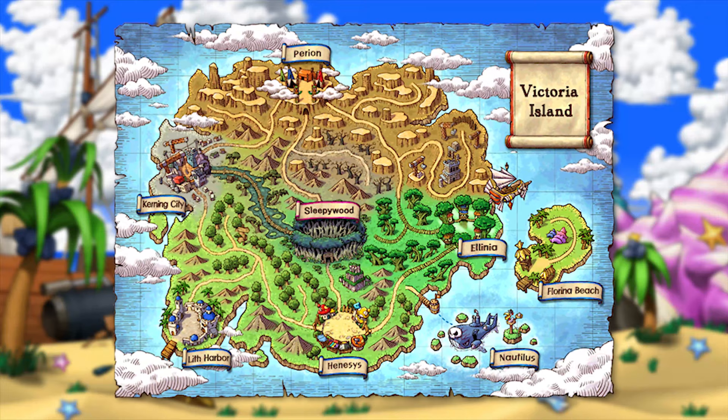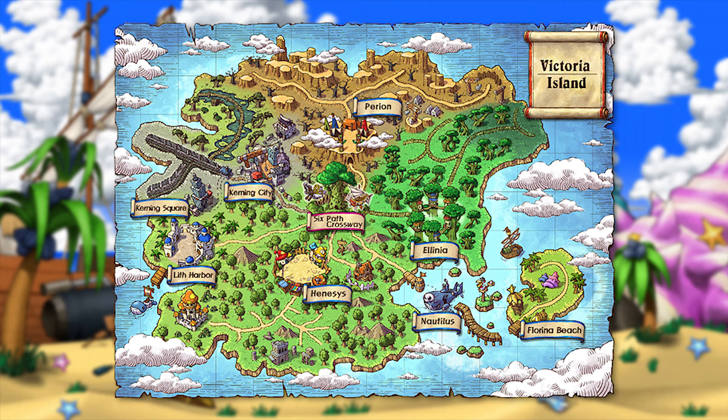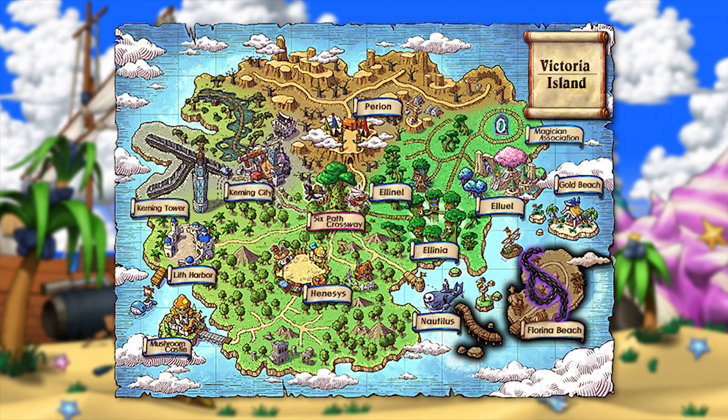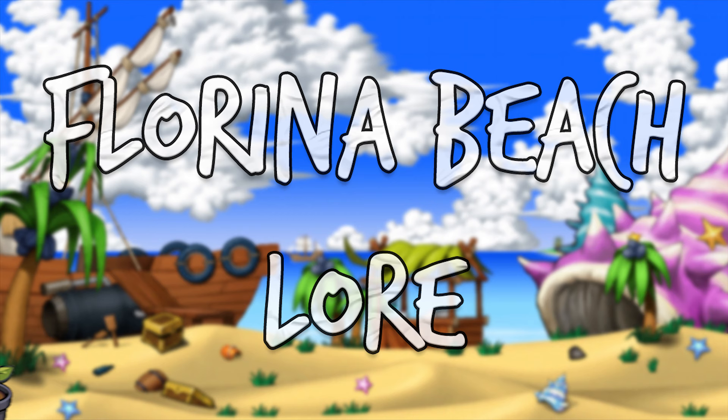And then way later, in version 104, in the Legends update, Nautilus Harbor kind of expanded out a little bit and was linked with Florina Beach, which added a few more quests related to the area. Unfortunately, in version 150, during the Rising Heroes Elite update, Florina Beach was closed, along with a couple other areas, due to supposed future renovation. And while some of the closed content was actually reworked and released over time, Florina Beach was abandoned, and as of the recent KMS update, completely removed from the Victoria Island region map.